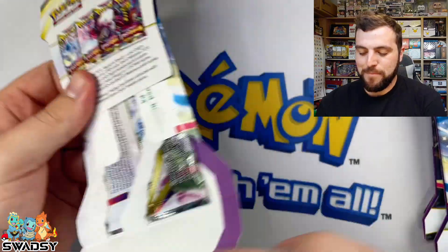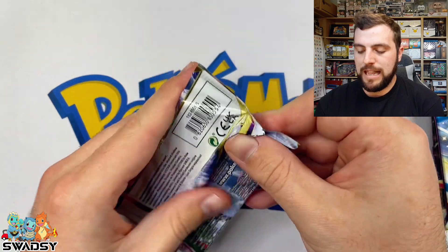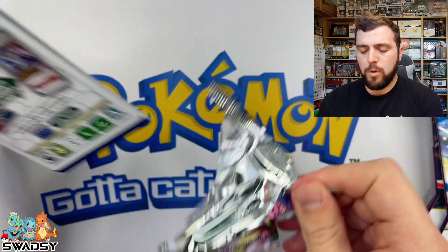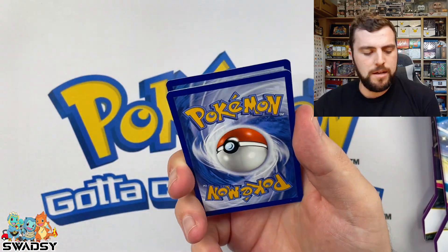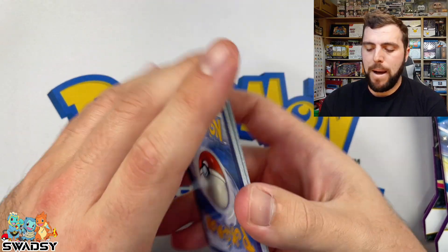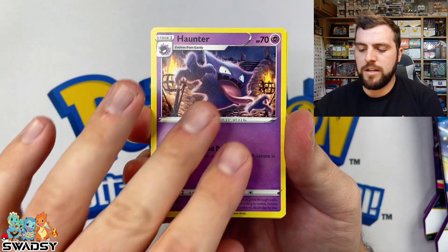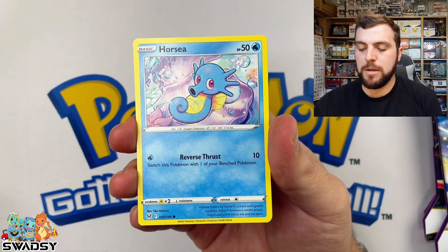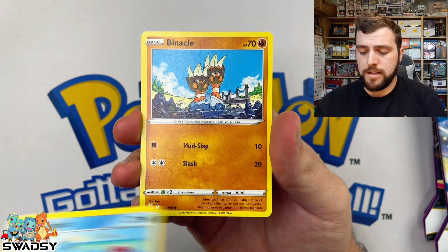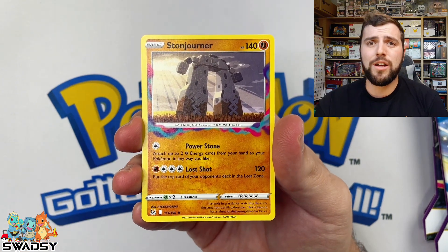Straight into the next Chilling Rain Sleeve Booster. We've got a Landorus — or is that Thunderous? Could be either. Whitewater Code Card — we got a Trainer Gallery last time. Psychic energy again, Haunter. Nearly broke into a song with the electric energy, but we're not there yet. Binnacle, a Beautifly — just like Swadzie — and a Stone Jonah Non-Holo Rare.